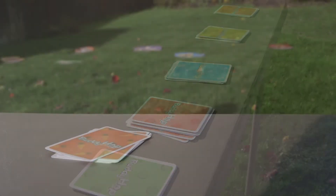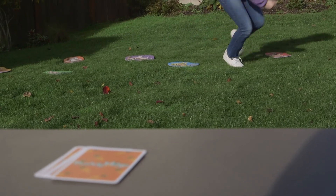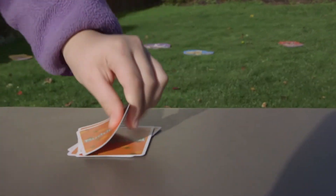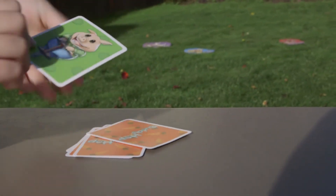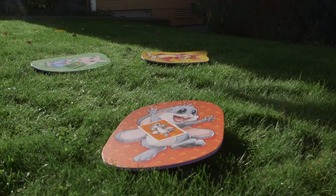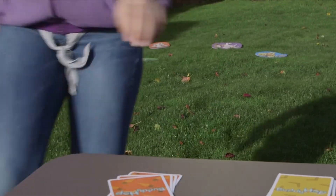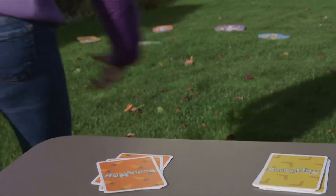This game is a race! To play, all players start at the same time and reveal the first cards in their stacks, showing one of six possible characters. Leaving their remaining cards on the table, they run to the mat of the depicted character and place the card there. They quickly return to the table to reveal the next cards in their stacks and deliver them to the appropriate mats.